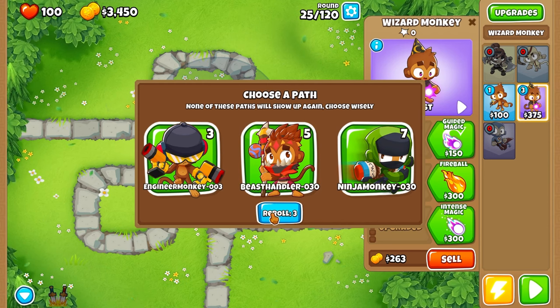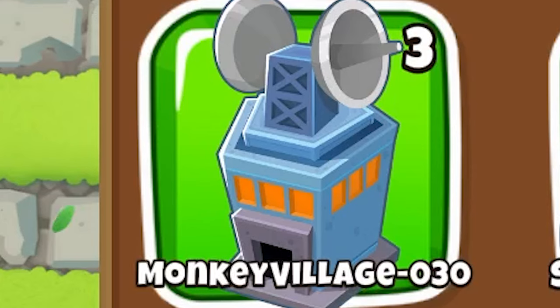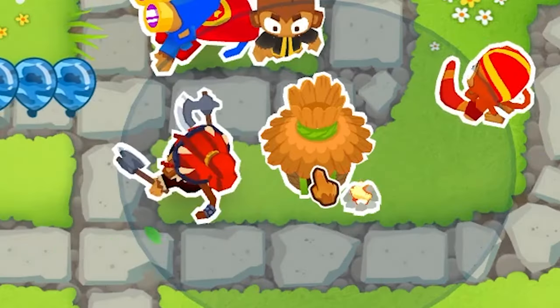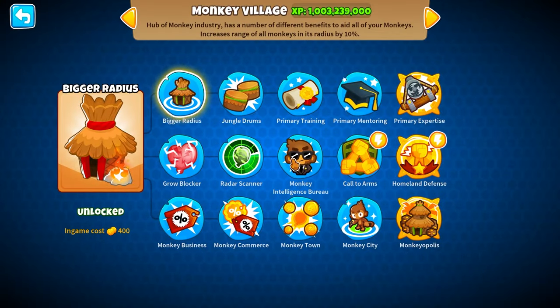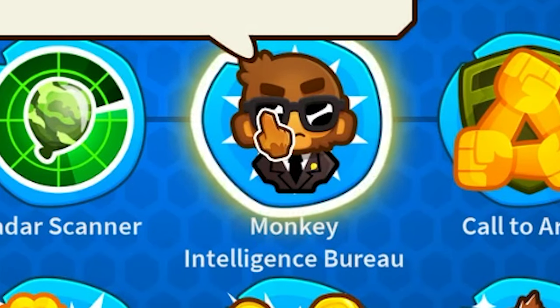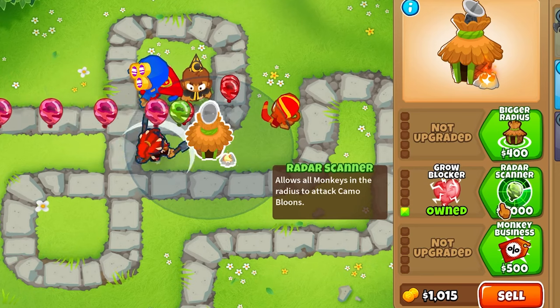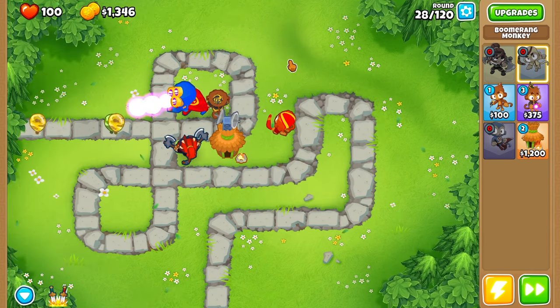I did forget we get re-rolls, so we got three. This is actually your first tier three we can really get. I still get a re-roll. Thank God I re-rolled — Monkey Village 0-3-0. Now, if you don't know what that is, you're living under a rock. Put him right here. We can upgrade him to an MIB — pop all types of balloons. So I'm going to work up to that. Guri Block and then Radar Scanner — that will help immensely.